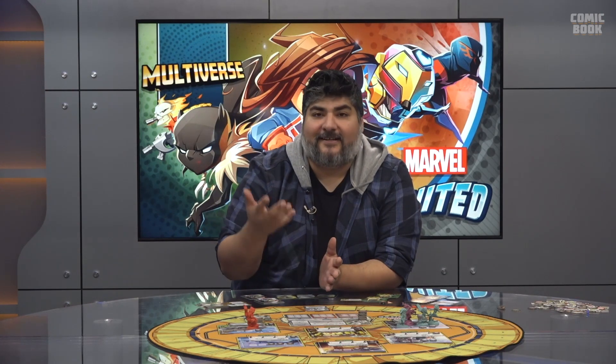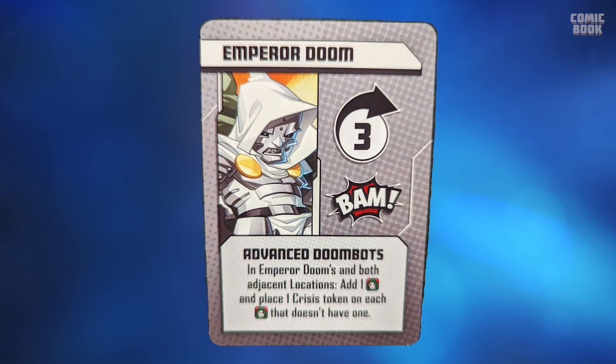All villains have different Bam effects — for Maestro, he gains health. For Doom, it's all about putting Doombots on the board, and that's one of the ways you can lose if up to 15 are on the board at once. Then if he lands on a location card that also has a Bam effect, you do that too — it all combines. The final thing is whatever text is at the bottom of the card. A lot of cards have icons to place thugs and civilians, but Doom has special text telling you to put a Doombot on his space and a crisis token on each Doombot that doesn't have one, essentially upping their health.